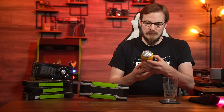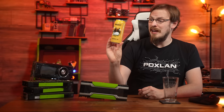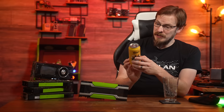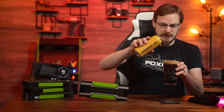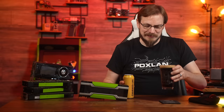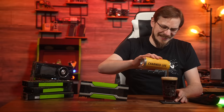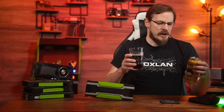Beer for today is from Block 15 Brewing out of Corvallis, Oregon. It is the Charmed Life Irish Style Red Ale, clocking in at 5%. Low on bitterness but big on flavor, this medium-bodied red ale offers a pleasant malty nose with a subtle caramel flavor that balances with a clean finish. What a charmed life indeed. I can smell the malt from here — this is going to be really good.